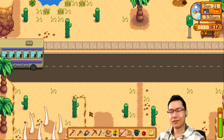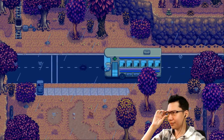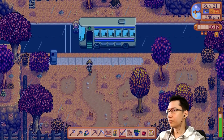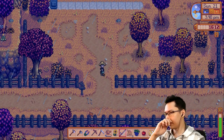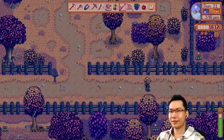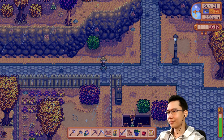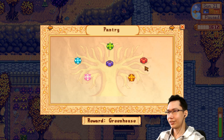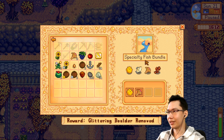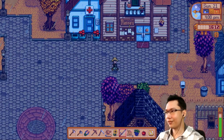Return to Stardew Valley — yeah, I'm gonna head back. Unlocked the new area! No travel time. We could make it to Gunther's, he closes at six. We got a sand fish. The wood skip might be from the lake in the deeper parts of the wood — the secret forest. I should go try fishing there.